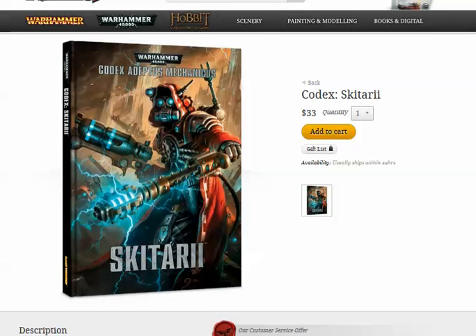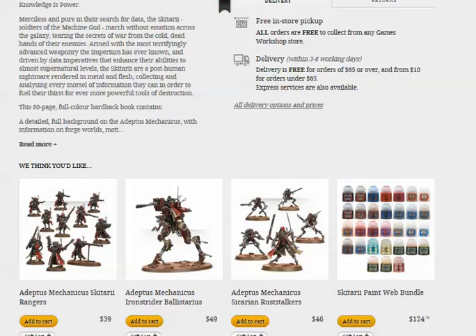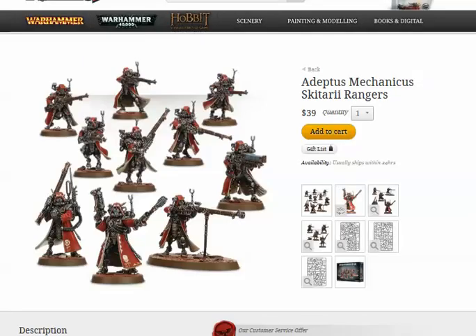Let's talk about the entries and the models. First up is the Skitarii box that makes Vanguard or Rangers. You get 10 guys in it for $39, so pretty standard — the old boxes had 10 for $30. Games Workshop has upped its game.